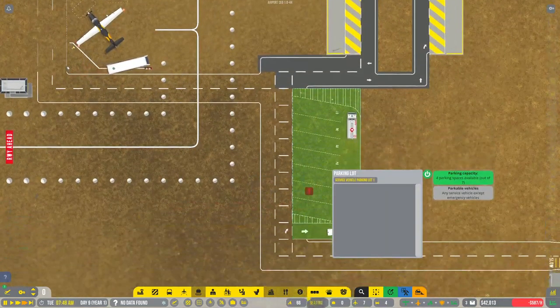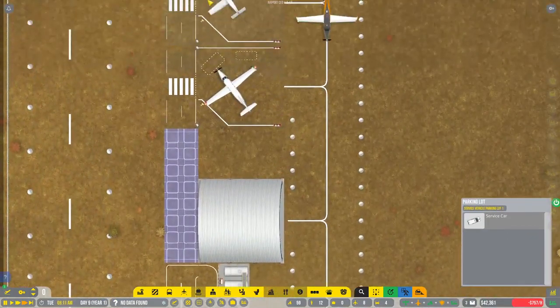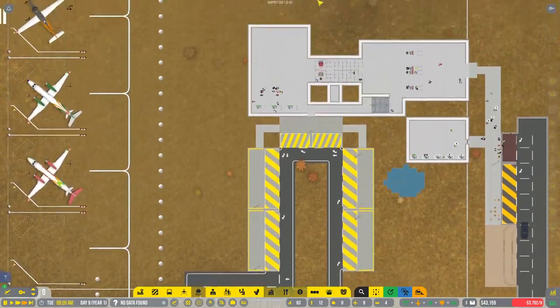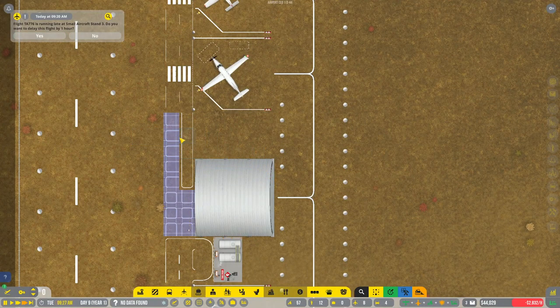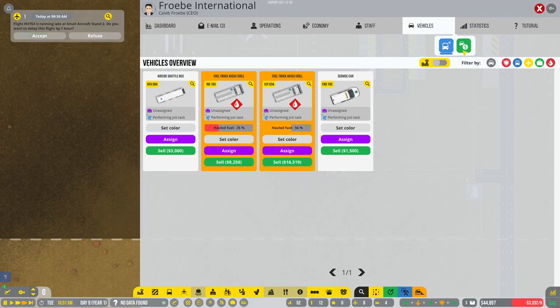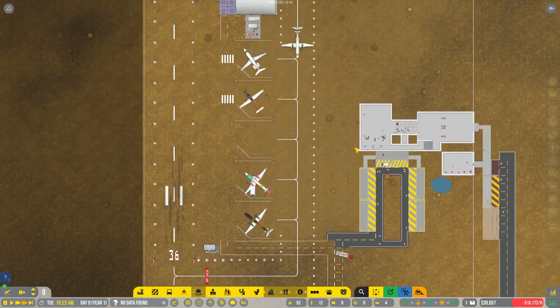Service vehicle cannot reach their designated job site — why not? Oh, it's because they haven't built the service road yet — they'll just have to tough that out. There's a delay — probably because I didn't get any more buses like I said I was going to. Let's get vehicles — two more. There we go. Brain fart — they will get back on track.